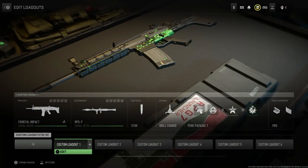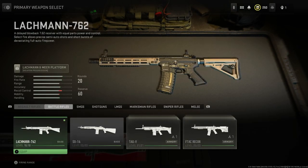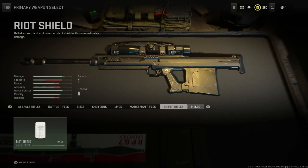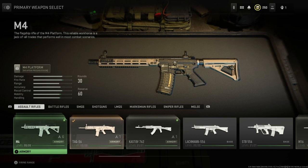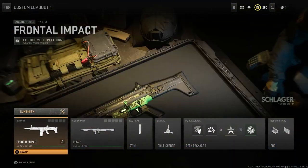I'm going to create a cursed loadout. I went through and unlocked every single one of the attachments on every single one of these guns, so I have everything and I'm able to randomize whatever gun and put whatever attachments on it. I'm going to completely randomize a gun using a random number generator, then randomize every single attachment, doing that for the entire loadout down to the perks, field upgrades and all that stuff.